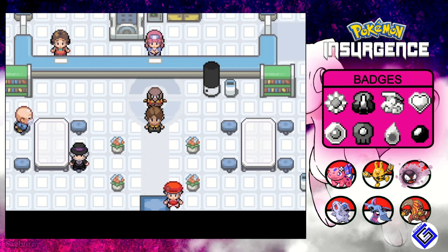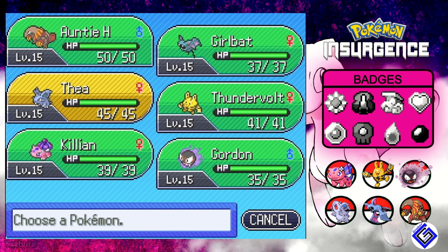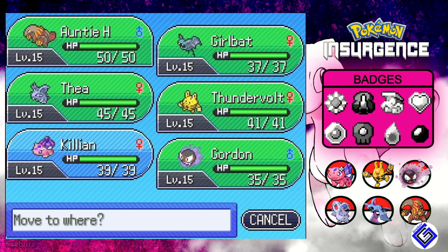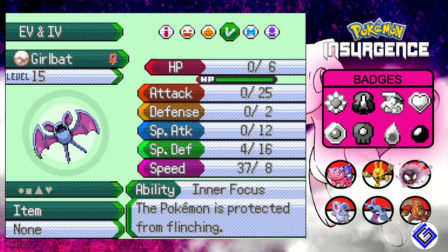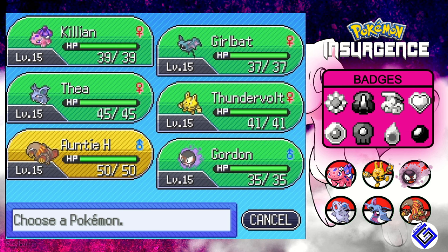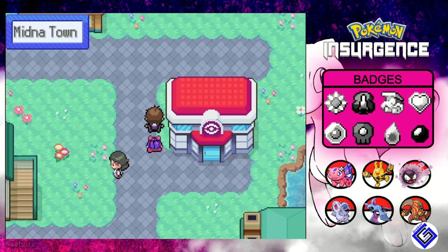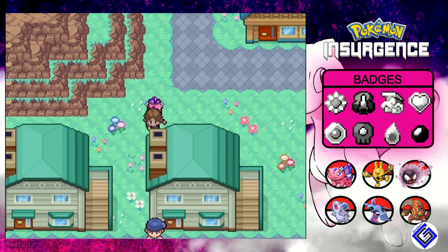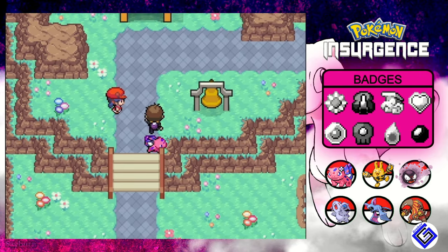Hello everyone and welcome back to Pokemon Insurgence with Grower Games. I did some off-screen grinding and got our whole team to level 15. Most movesets haven't changed - Girl Bat learned Bite and Wing Attack, Thunderbolt learned Shockwave, Killian learned Sidebeam, and Gordon finally learned Nightshade, though he's still kind of meh since he hasn't learned anything great. He's my counter against normal types and such.